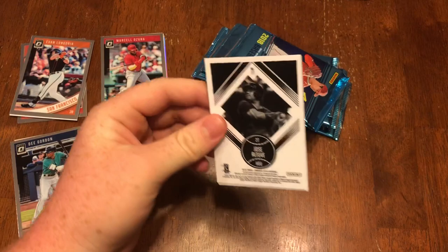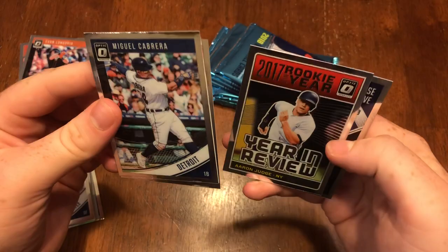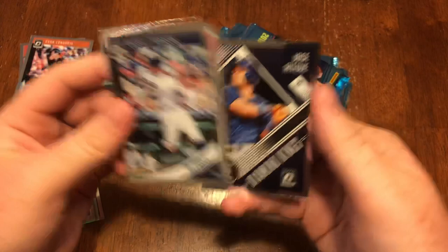One of those is an autograph. We got Miguel Cabrera, Daniel Murphy Rookie of the Year, Aaron Judge, and Jose Altuve.